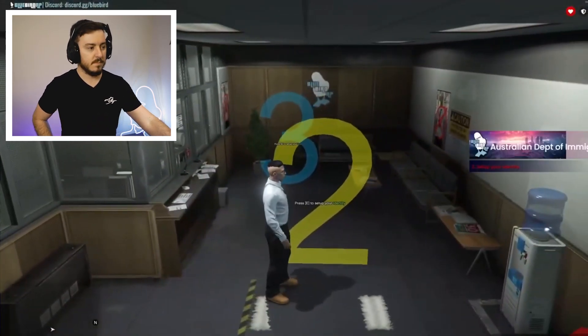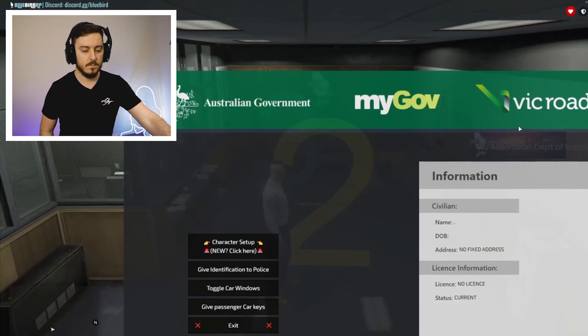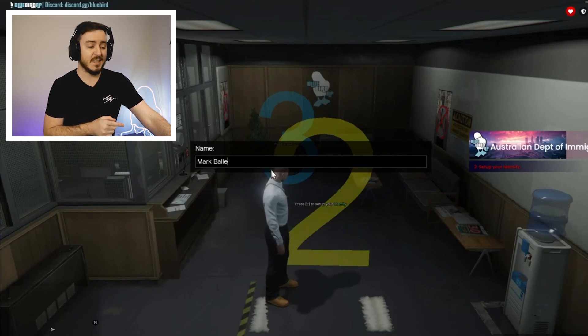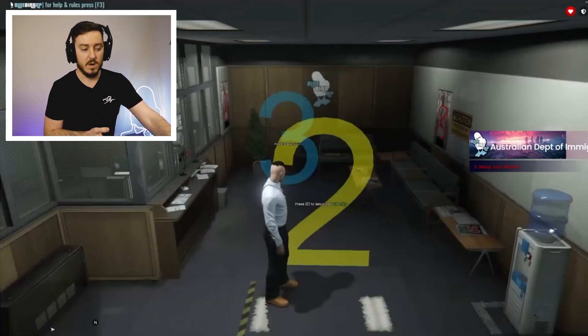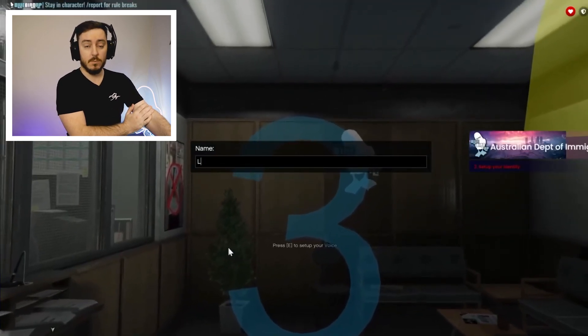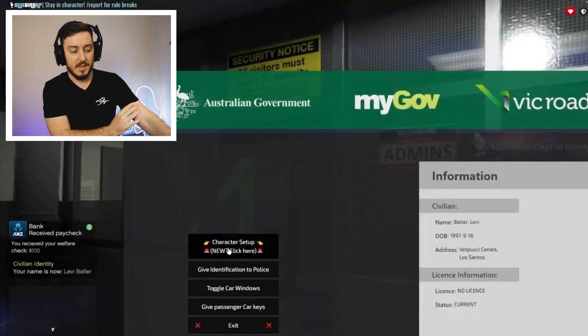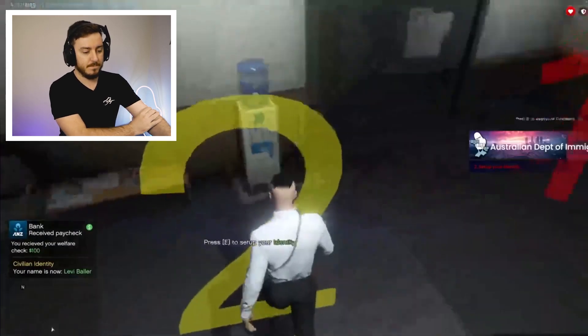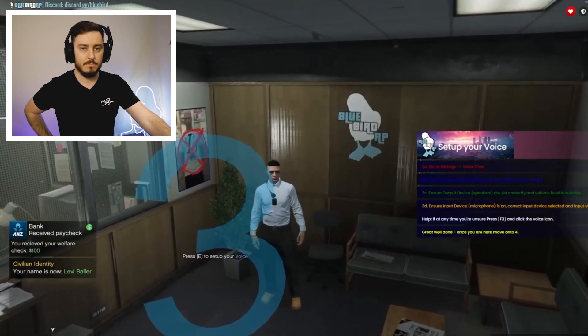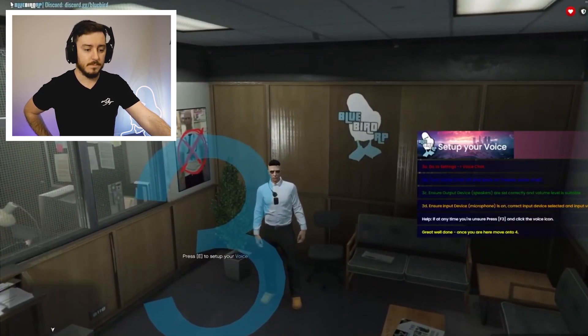Now he's going through identity setup — just hit E on the station, set up your identity, hit new identity, and put in your name. Put your first and last name; it'll prompt you anyway if you try just a first name. He's also left the address blank — I'd recommend filling that in the first time you join. Later on you can change the address if you want.